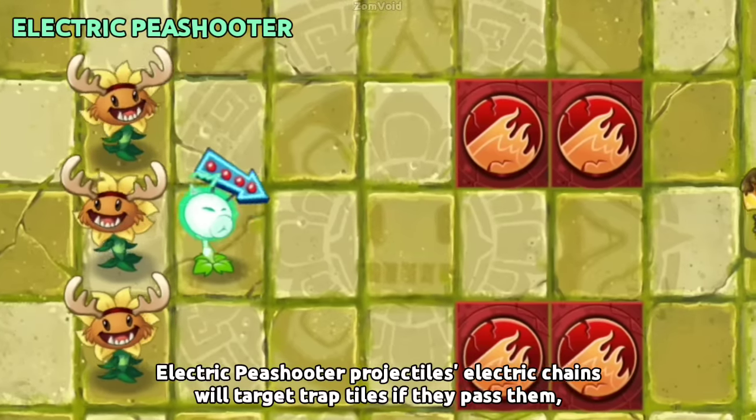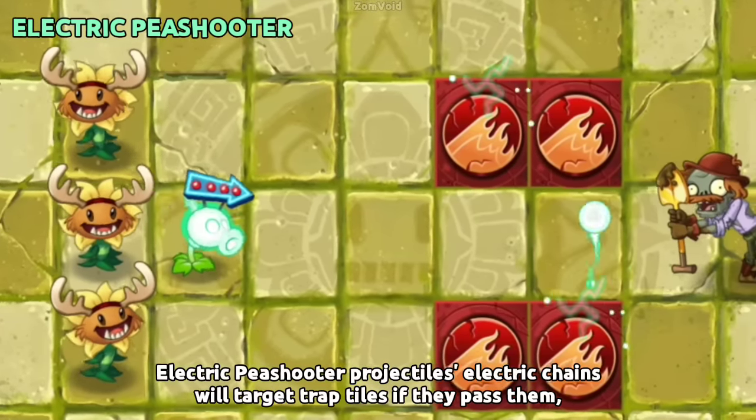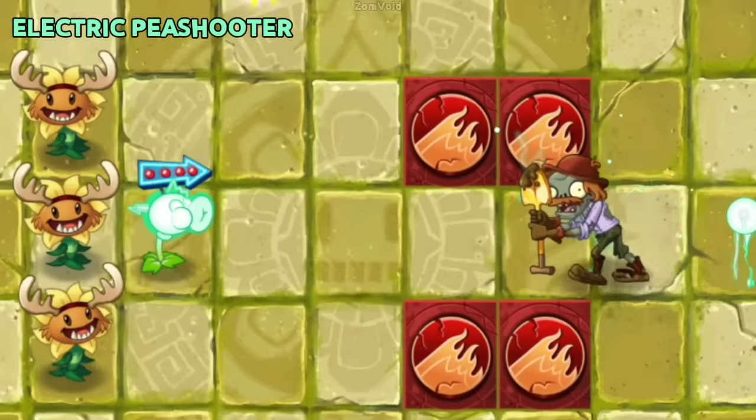Electric Peashooter projectiles' electric chains will target Traptanium tiles if they pass them, though this does nothing to the Traptanium tiles.